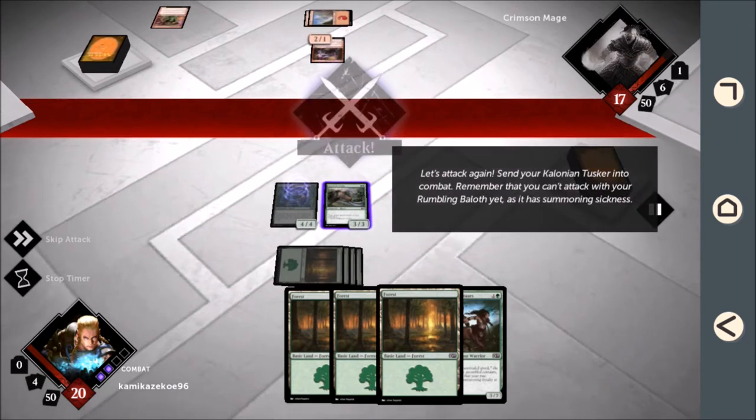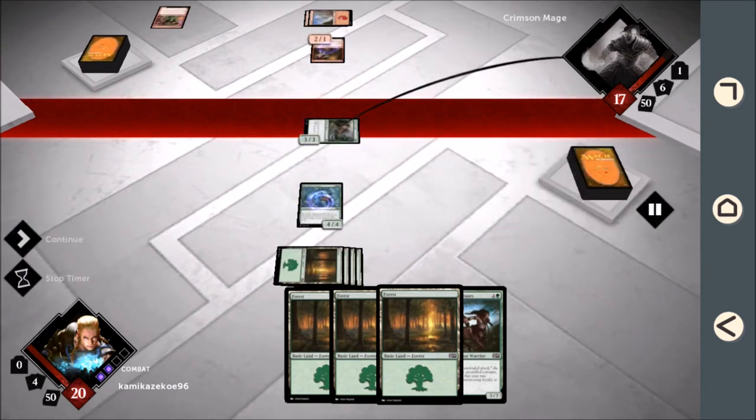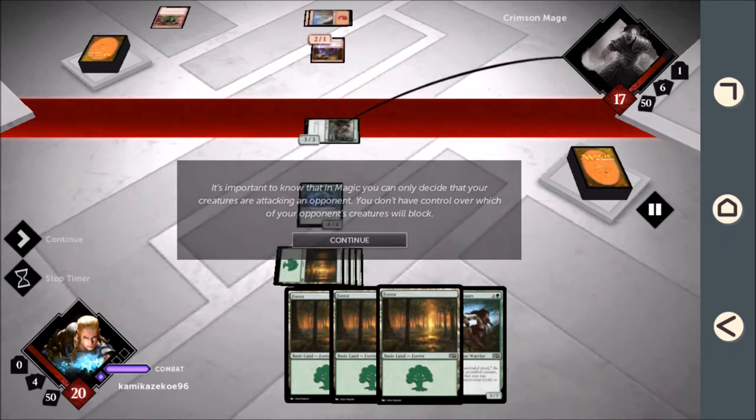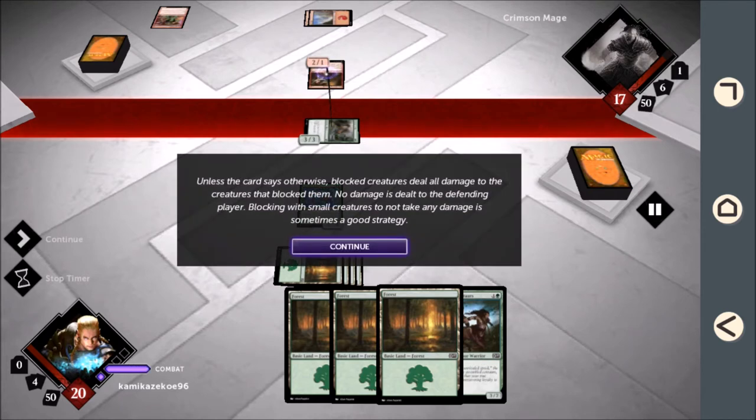Time to attack! Send your Colonian Tusker into combat. It's important to know that in Magic, you can only decide that your creatures are attacking an opponent. Unless the card says otherwise, blocked creatures deal all damage to the creatures that blocked them — no damage is dealt to the defending player. Blocking with small creatures to avoid taking any damage is sometimes a good strategy.